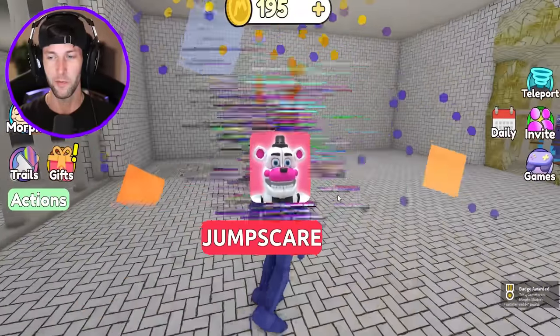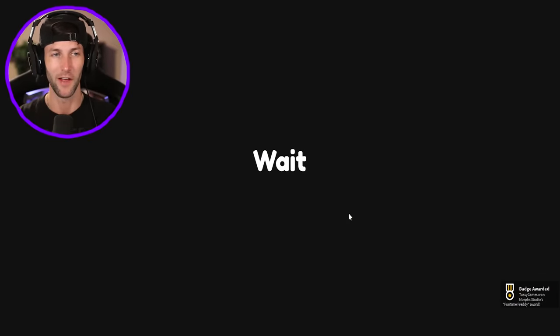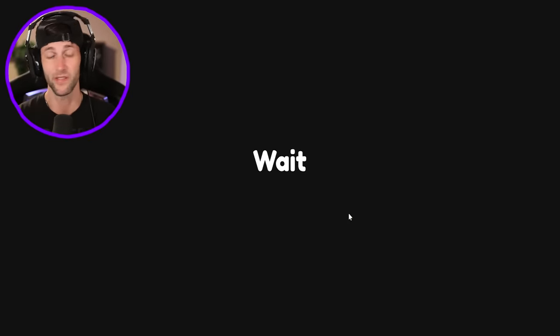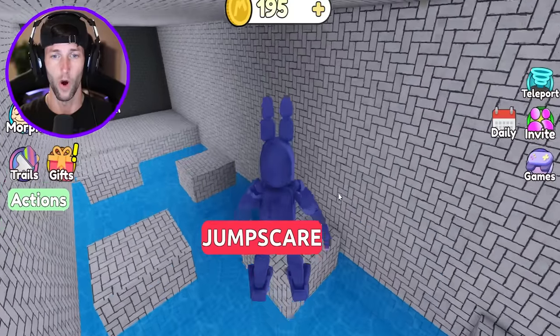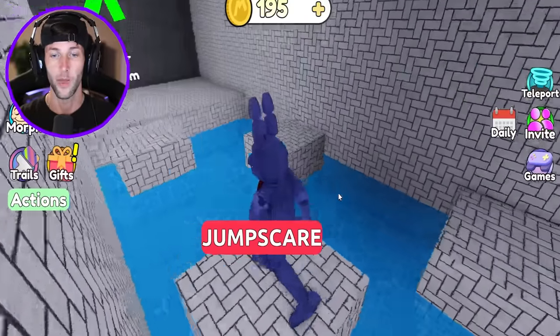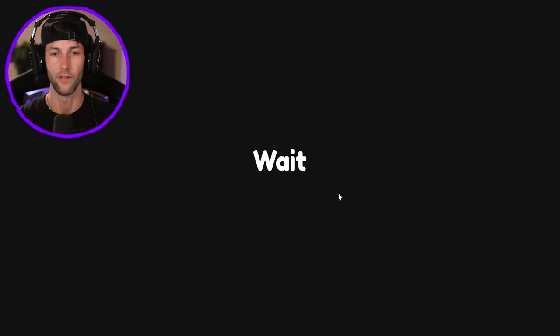We got Fun Time Freddy. Let's go down the sewer vent, see where it takes us — it took us into the water system. I wish I had my speed coil. I don't know why they had to take that from me. That wasn't very nice.